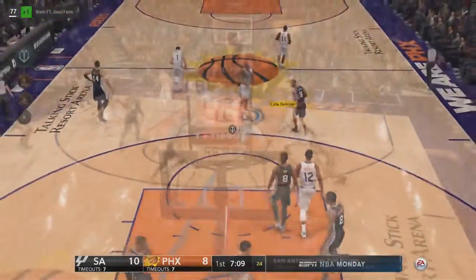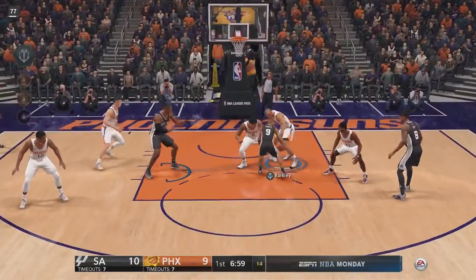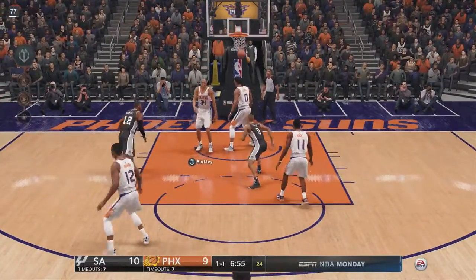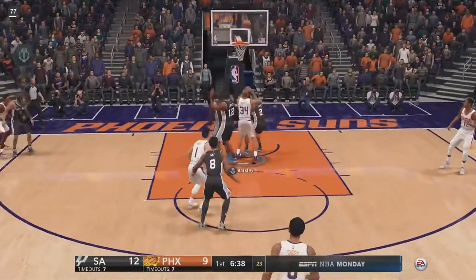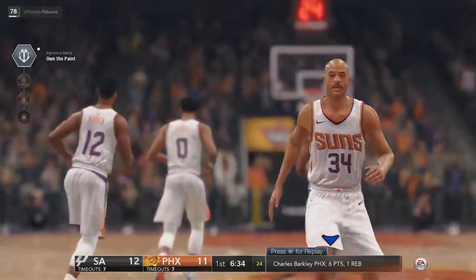I was testing out builds in the demo. I made a point shooter, a super huge big, a Shaquille O'Neal build — 7'2", the heaviest and tallest you can make him — and Charles Barkley, which is the player you're watching right now. I also made another player, I forget the position, so I made four players total. Look at Barkley with a nice offensive board and rebound.